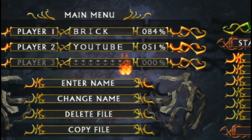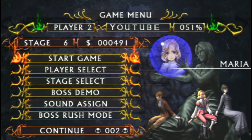Greetings, everybody. Welcome back to Let's Play Dracula X Chronicles. Stage 6. We're heading into the endgame now. There's no more diverging paths from this point on. No more crazy rewind shenanigans.